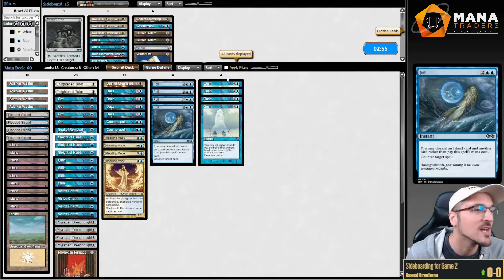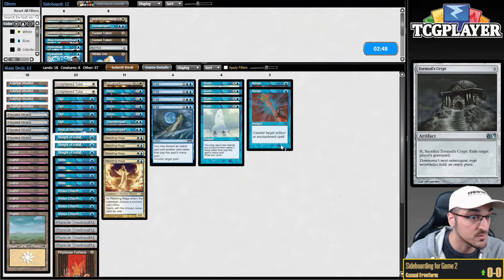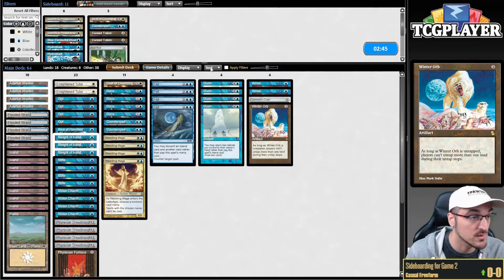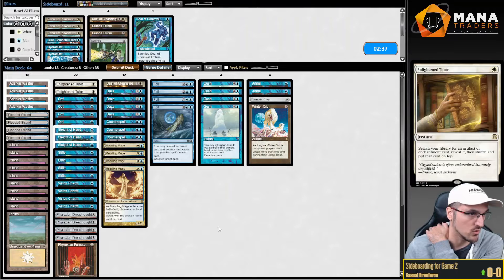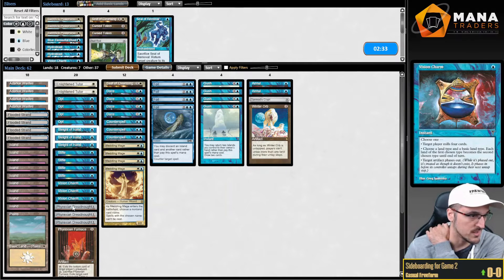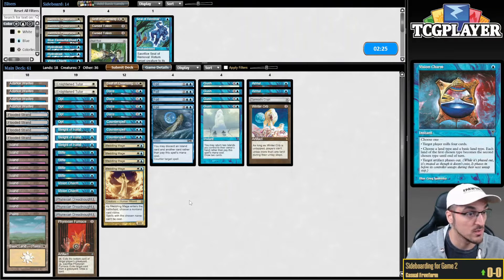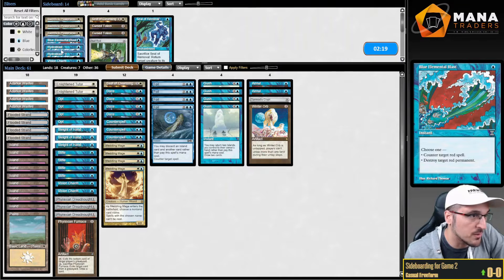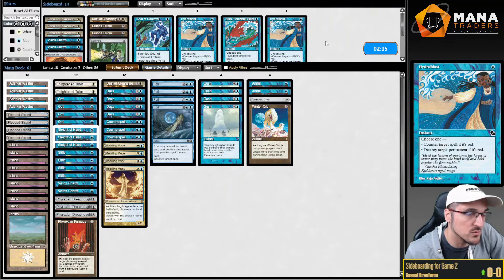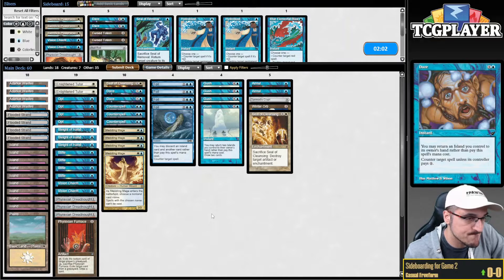Meddling Mage is doing Meddling Mage things as it often does. Annul seems decent, Tormod's Crypt seems great, Winter Orb seems fantastic, Counterspell also great. This new list with the Sleight of Hands is a little bit more awkward. I think I want to cut a Dreadnought, maybe a Vision Charm, because I think I'd rather have Stifle than Vision Charms. Maybe two Vision Charms. My main game plan here is Meddling Mage.